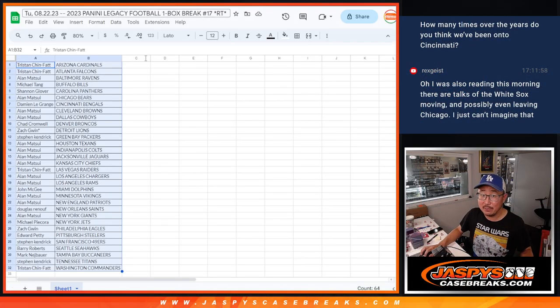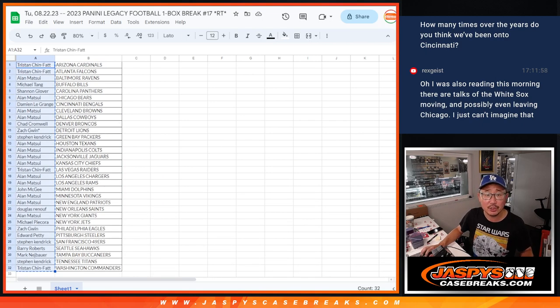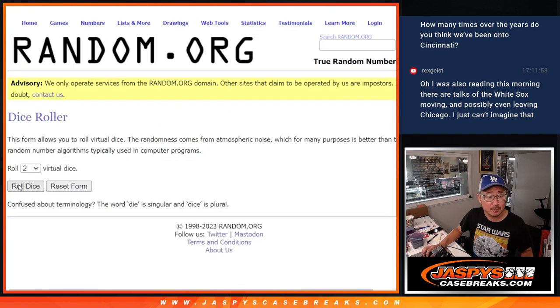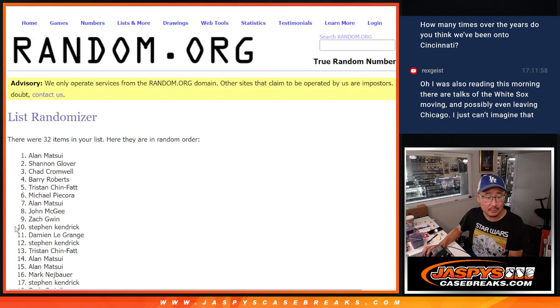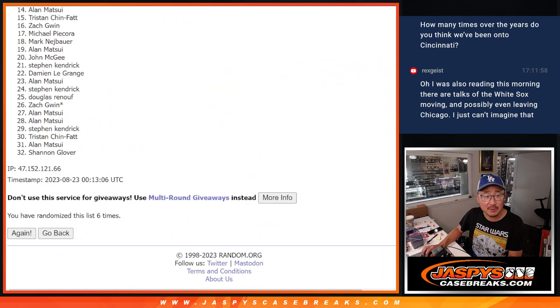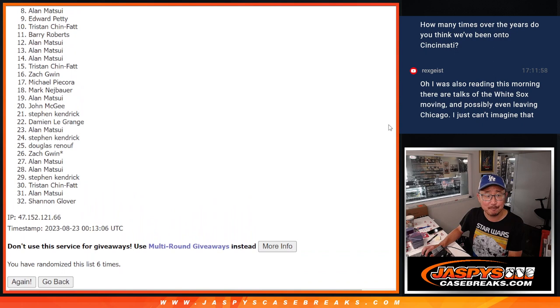Top seven gets into the Big Hit Express break. Let's gather all the names from Tristan down to Tristan and everyone in between, one through 32. New dice, new list — top seven after five and a one, six times. One, two, three, four, five, and a one — sixth and final time. There's going to be some sad faces here — eight through 32 specifically are sad because they're not in the next break, but I appreciate everybody giving this a shot.